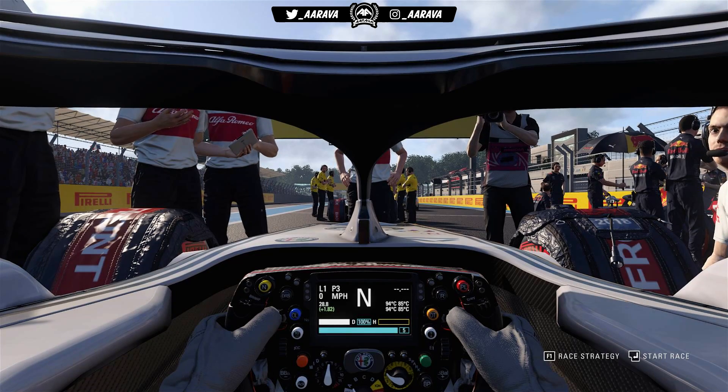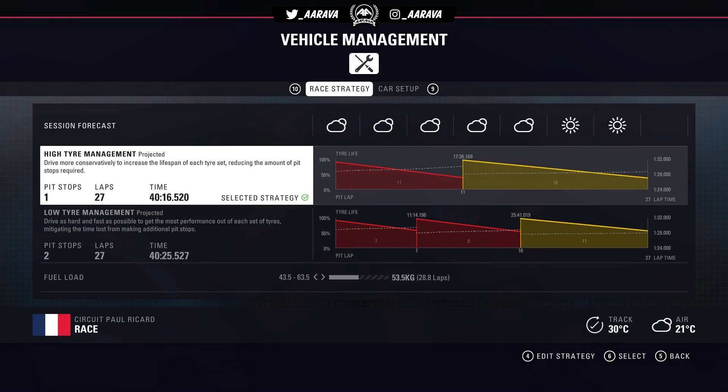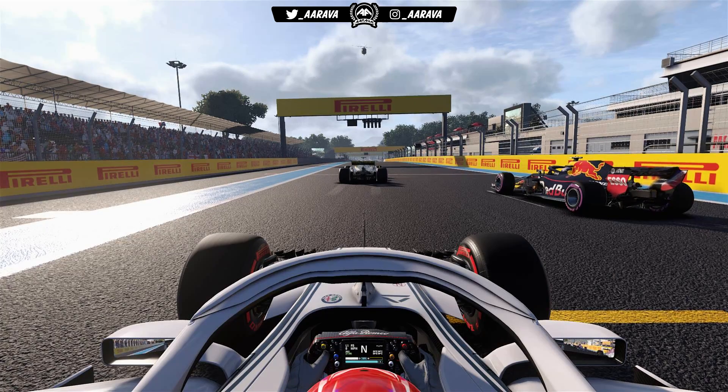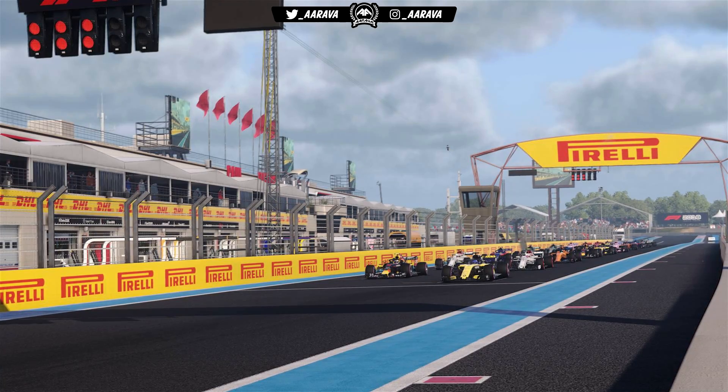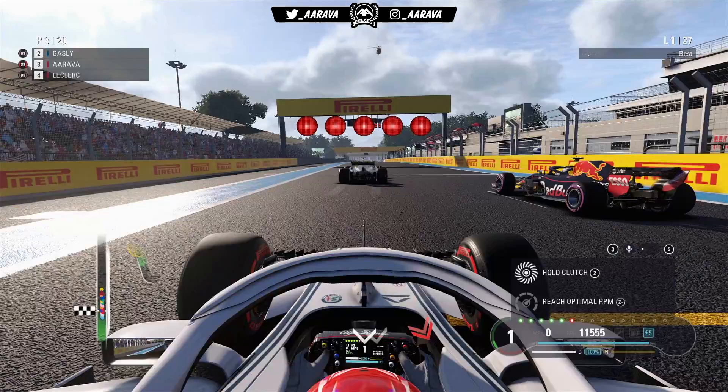Here we are on the grid in P3 with those Super Softs strapped on. We're the only car in the top 10 on the Super Softs, so we are going to be in a very prime position to take track position and basically take the race lead once everyone pits ahead of us. We can try and control this race on a one-stop to Soft tyres. Lower fuel, let's get into this — I'm excited, this could be a good race for us.